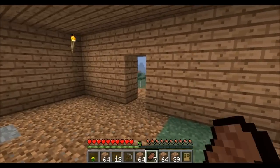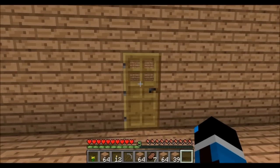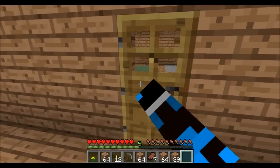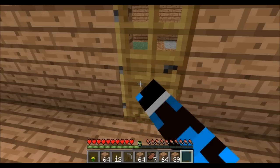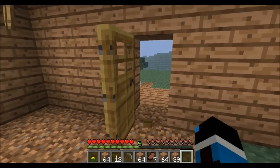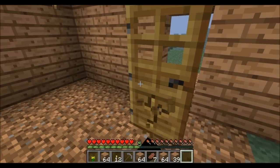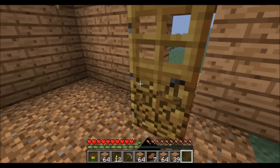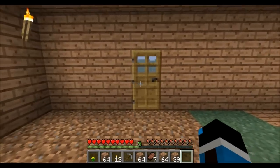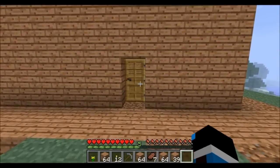Once you have your wooden door you can either choose to place it from the inside out or outside in. Personally I prefer it from the outside in because it looks more correct in my opinion. Sorry guys, I placed it in the wrong place — okay, right there. The other placement looks a bit weird to me, but never mind, I'll keep it there for now.